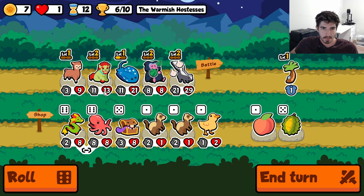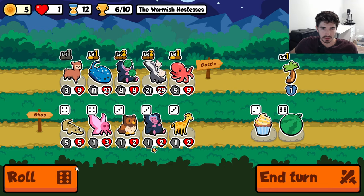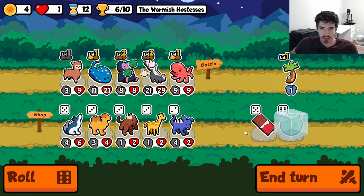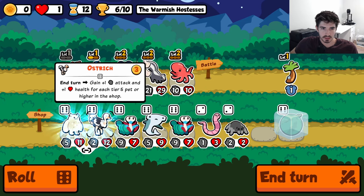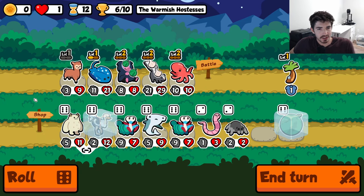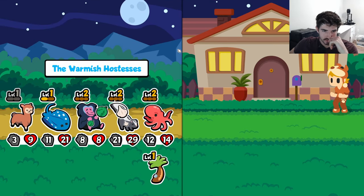We get octopus here. We'll keep the stingray in case we get a level for him. Melon's not too bad. There he is — we found him! I wish we could keep the yeti and the ostrich, find more ostriches with the yeti. Is this going to be enough? I kind of doubt it to be honest, but maybe.